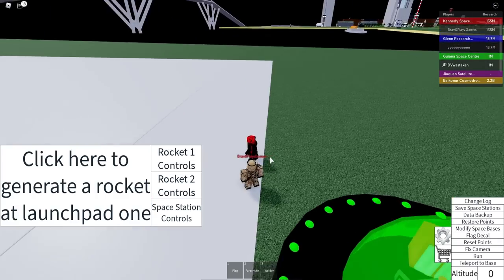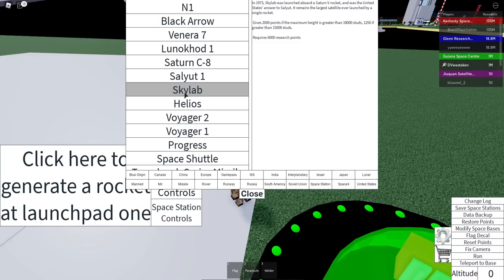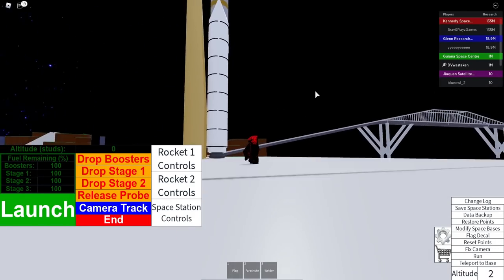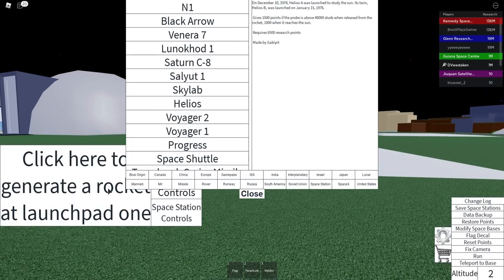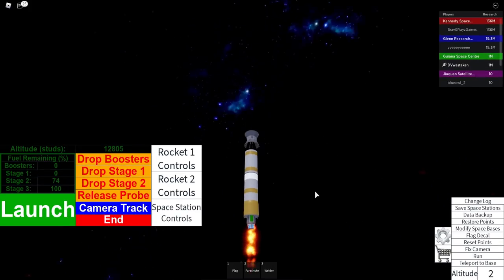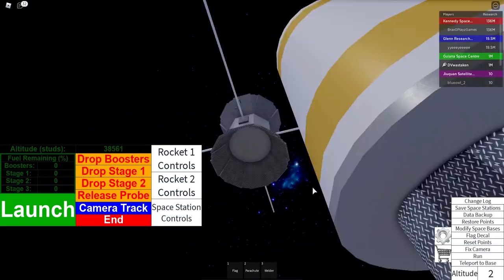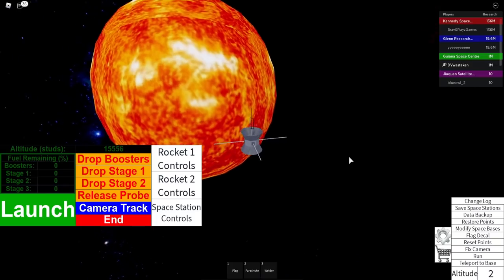Let's launch another rocket. We've got Salyut, Skylab — the largest satellite ever launched by a single rocket — and Helios, which reaches the sun! Let's launch the Helios. Drop boosters — now we're on stage two. This thing is going to the sun, passing by Elon's Tesla still in orbit. Wait, why is it dropping? Oh no — wait, it's going — there's the sun! I think we reached it. Nice!